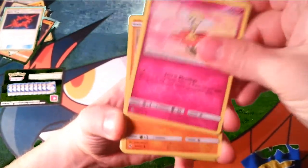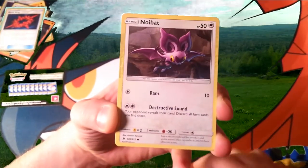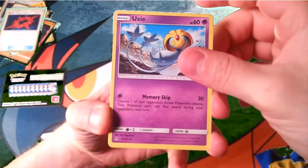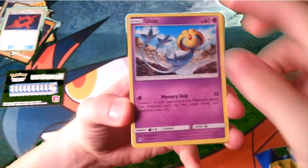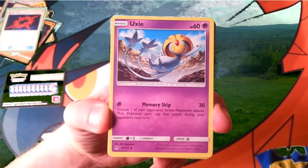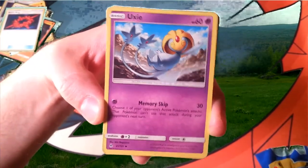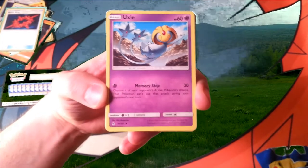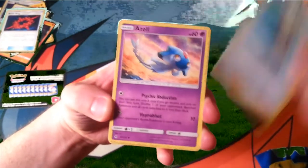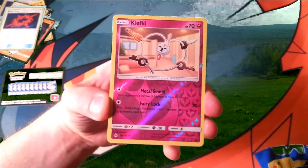Flabébé, how you doin'? A Gible with Ascension. A Clauncher — when you're going through the river you can catch yourself some. Uxie has that memory skip, and I realized after watching the battle against myself with the building battle kits, that if I would have put Uxie out one turn earlier I would have been able to stop Ultra Necrozma from being able to attack by using memory skip. Crasher Wake — you pair that with those aqua patches. Some Psychic Abduction. Clefable is the reverse.